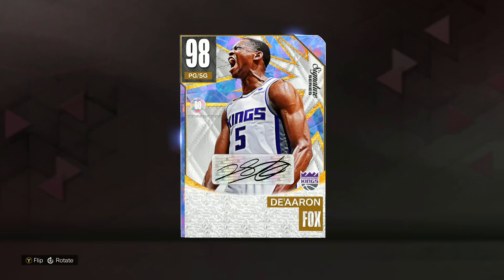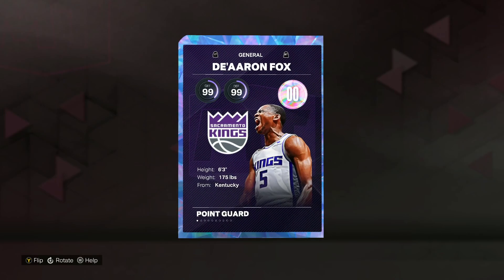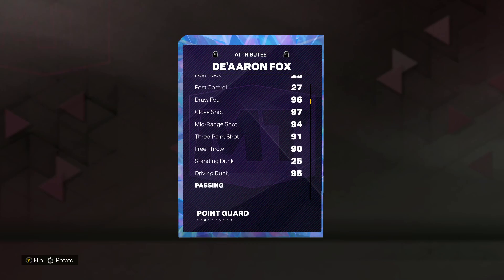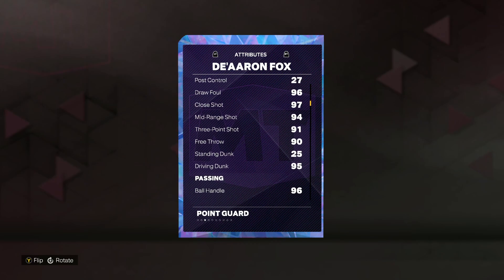In this video we got gameplay on the new Galaxy Opal Signature Series De'Aaron Fox in NBA 2K23. My team is going to be a 98 overall point guard slash shooting guard. He is only 6'3, so not the best height for that point guard position, but he does have a 94 mid-range and a 91 three-ball. He's going to be really good at slashing into the basket with a 95 driving dunk.